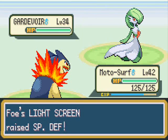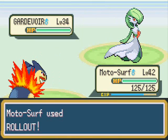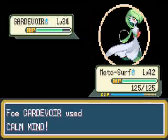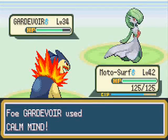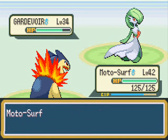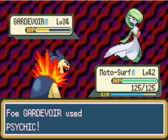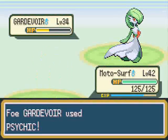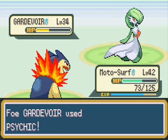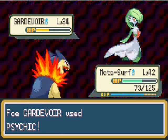I didn't want to try to get Paper Luigi out on this one, so I brought out Motosurf and just tried to use Rollout. I'm pretty sure I'm going to keep Rollout on Motosurf. Sucker Punch is a good move — I know Sudowoodo can learn it, so if you have a slower Sudowoodo, that's good.